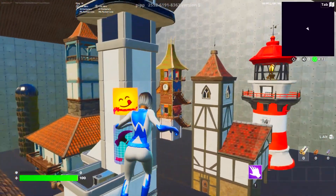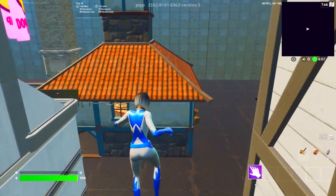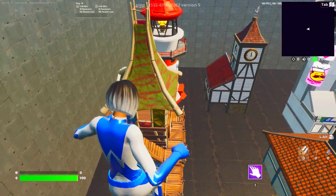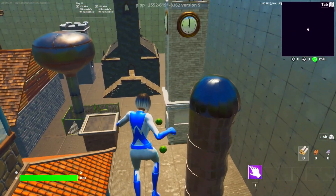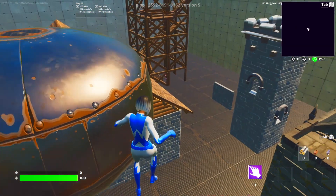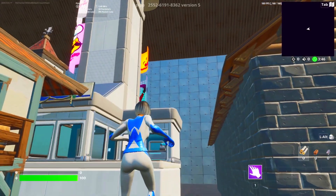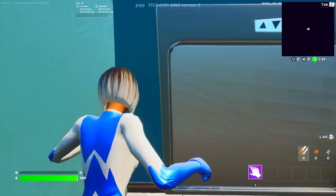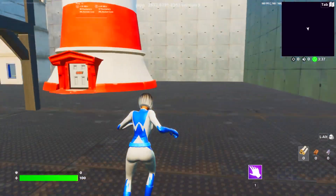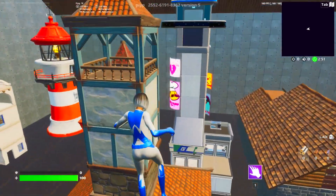Keep exploring and find the building that was in Retail Road. I can see buildings like Tilted Towers from Chapter 2 Season 6, and a Clock Tower from Tilted Towers. We also see Neo Tilted. What was in Retail Road was a water tower, so we need to find that water tower here. After looking around for some time, I actually found a water tower.